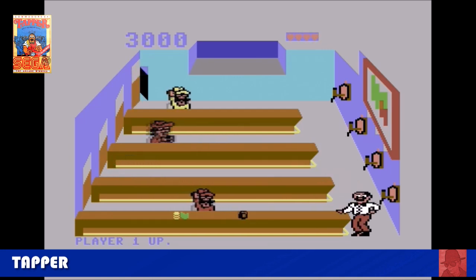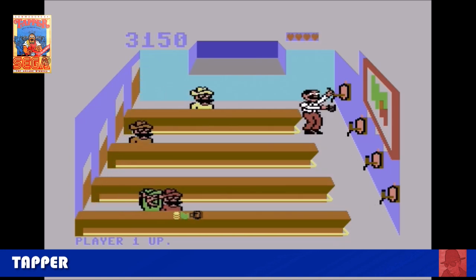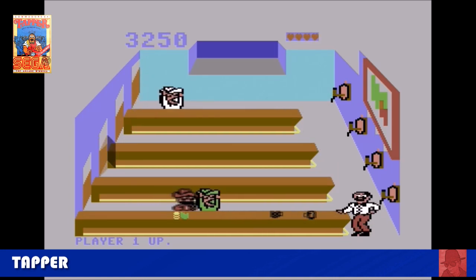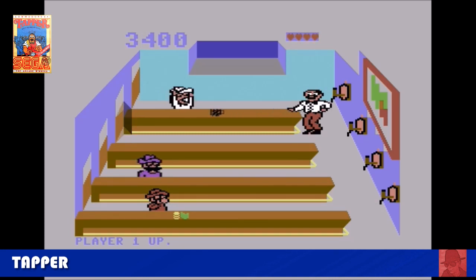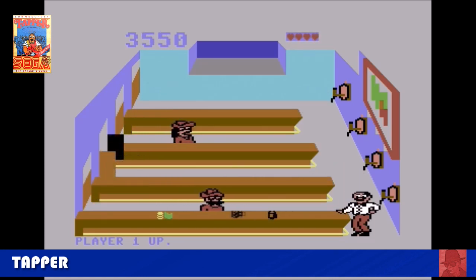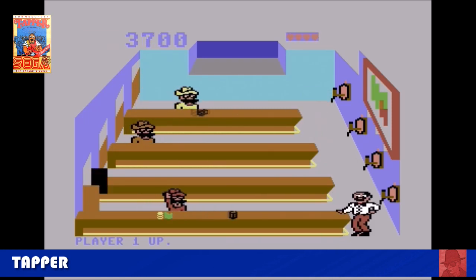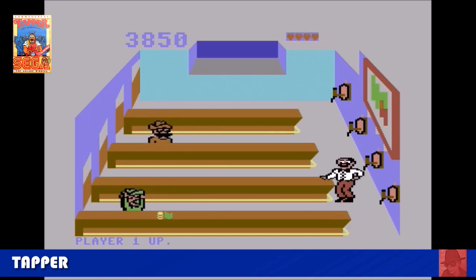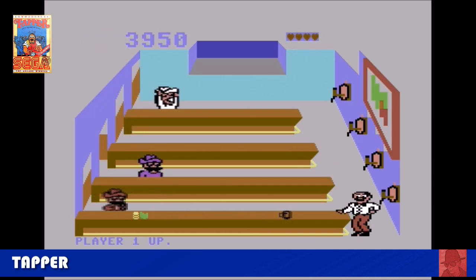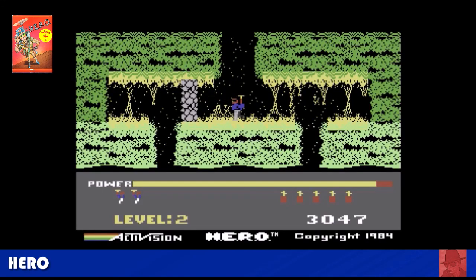Tapper — now this is a really fun game, converted from the arcades. Over different stages in different bars, you must, as a barman, get lots of beer to all the patrons until they go away, and collect the empty glasses without them smashing. If a patron gets to the end without a beer, they'll throw you across the bar top and you lose a life. If a glass smashes, again you lose a life. It starts with a cowboy bar, then goes to a racing bar, and ends with a space bar where you're serving aliens. Quite varied!